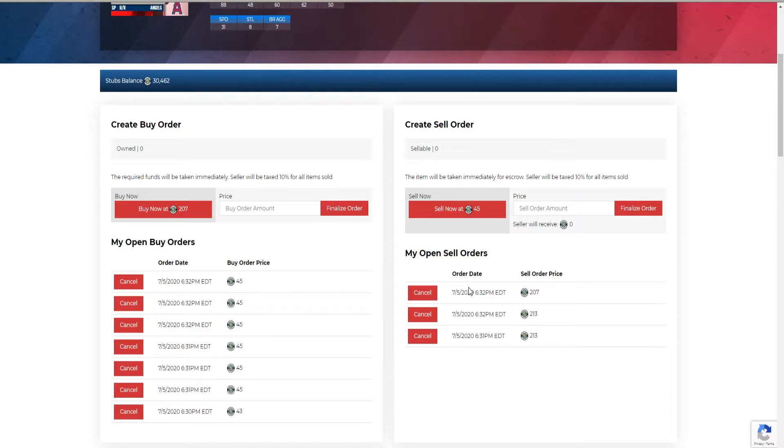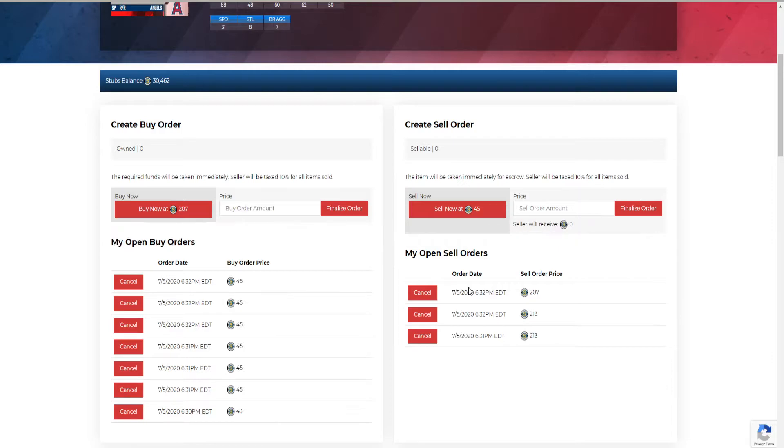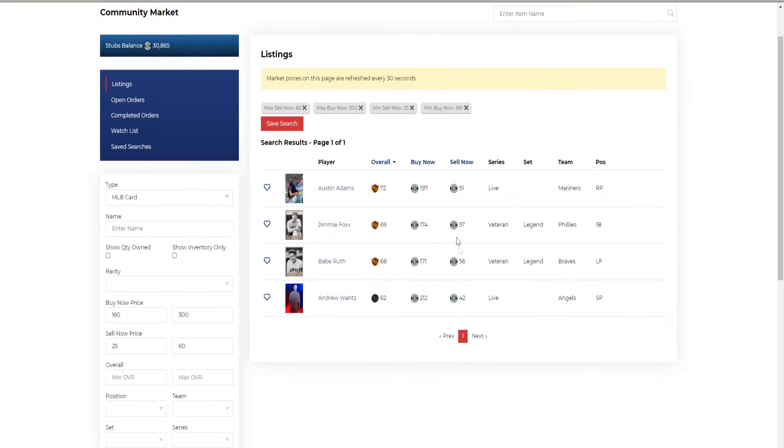The Trout card dropped from 350,000 to 280,000 overnight - that's 70,000 stubs lost. If you bought him for 320,000 and had a sell order at 350,000, you lost 40,000 stubs overnight. That's why I don't like buying and selling big cards - you have a ton of stubs wrapped up in one card, and if it goes bad you've wasted stubs and missed out on profit.